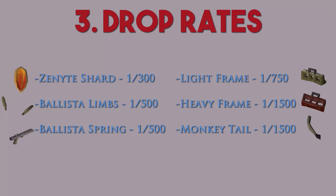There are six unique drops at Demonic Gorillas. These drops can be used to make the new best-in-slot range, mage, and melee amulets, rings, and bracelets, as well as the heavy and light ballista, which is the new god war-esque range type weapon. The six drops are as follows: one, Zenyte Shard with a 1 in 300 chance; two, Ballista Limbs with a 1 in 500 chance; three, Ballista Spring with a 1 in 500 chance; four, Light Frame with a 1 in 750 chance; five, Heavy Frame with a 1 in 1500 chance; and six, Monkey Tail with a 1 in 1500 chance.